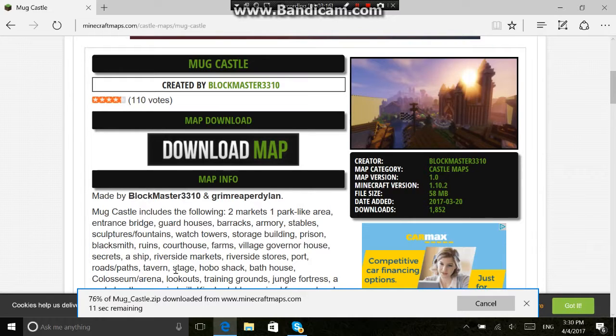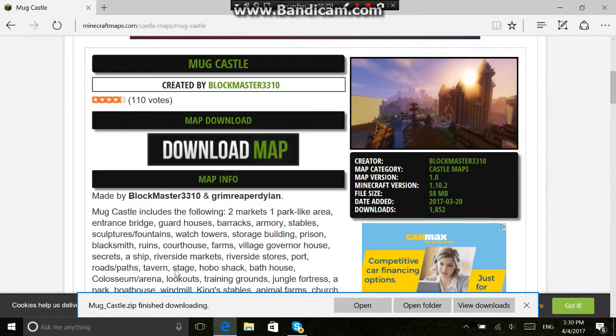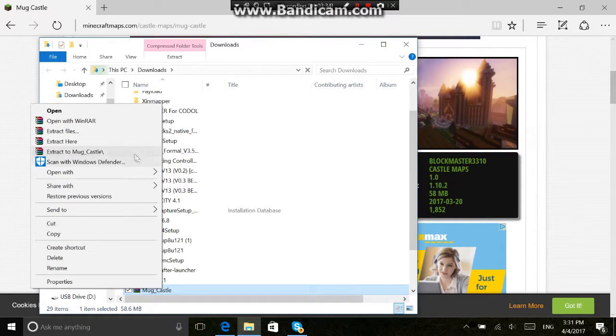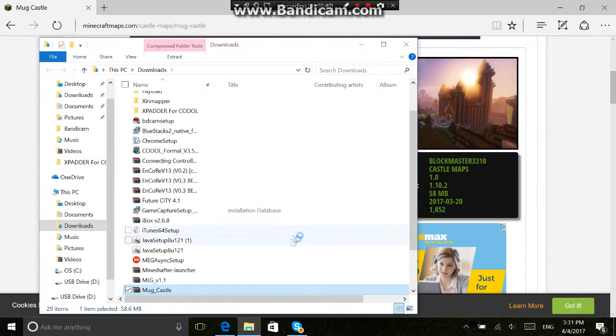It is almost done — just like 15 more percent. Okay, there we go. So what you want to do is open the folder. You'll see it does save as a raw file, so just press 'Extract to' — yeah, extract to Mud Castle — and it'll just extract real quick.